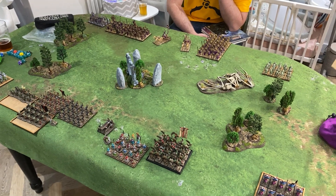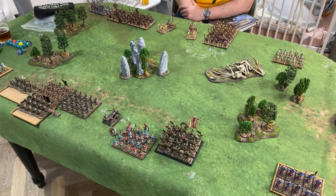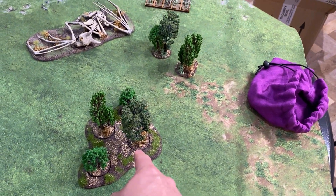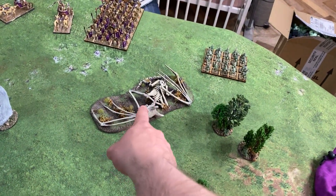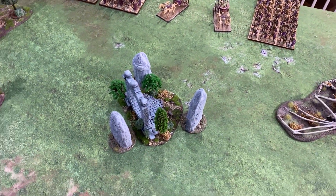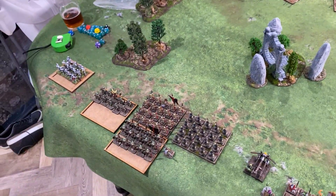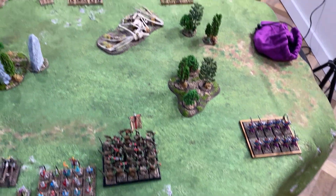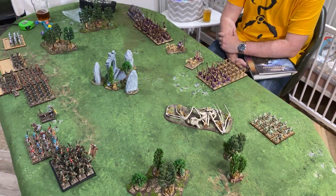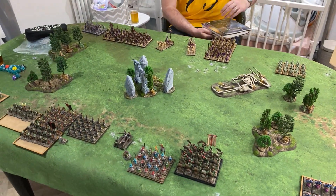So we've just set up for turn one. Just a quick run around the board — we're playing a pick-up game, so there's no objectives. It's just a fight to the death. We've got a forest here — the trees you can walk through — some impassable terrain, and we're counting this area as impassable terrain too just to stop any faffing. Then that's the goblin and orc setup, and over there the undead. Just a little shout out to Scruffy Crow for the terrain.